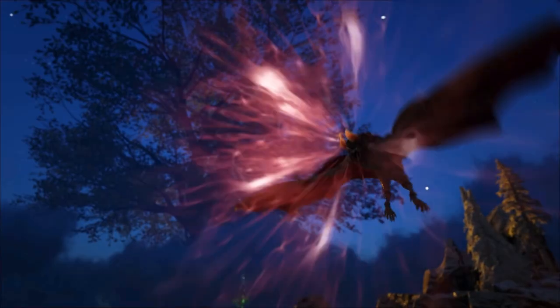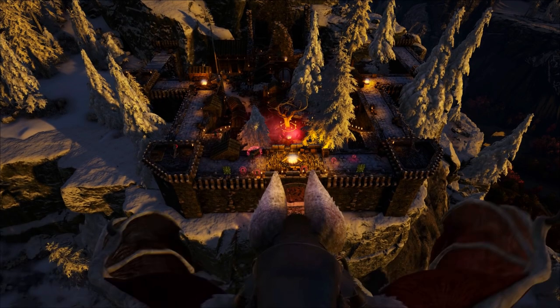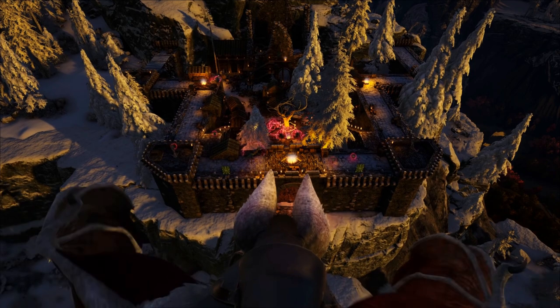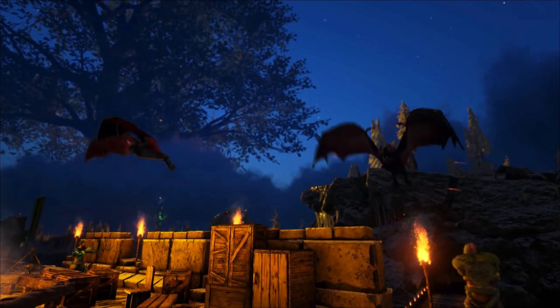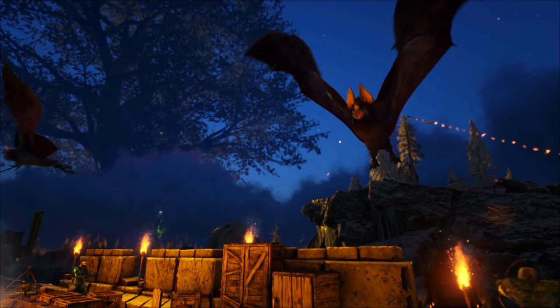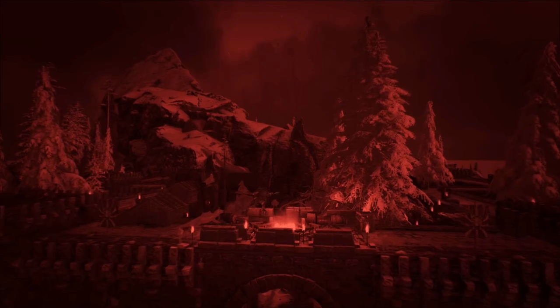Here we can see the Desmodus using its scream attack to stun creatures and players for what looks like a very long time, and it hit almost the entire castle in one shot. It looks like it's stunning something as big as an aloe or a carno, and this could really shake up the meta in PvP to have a flyer that can stealth, appear out of nowhere, and lock down the entire base at one time.